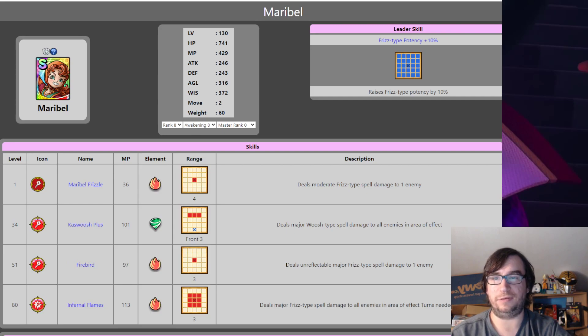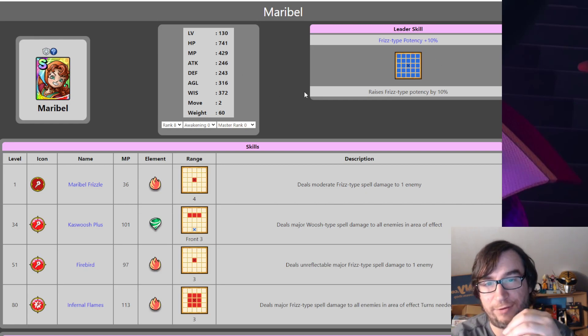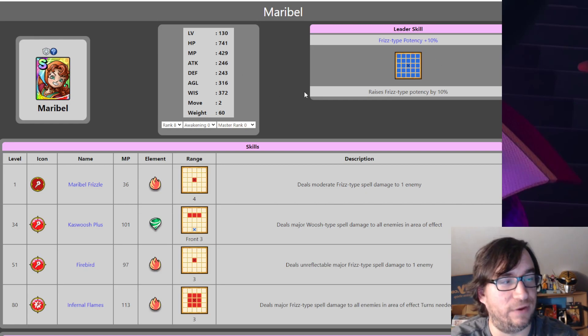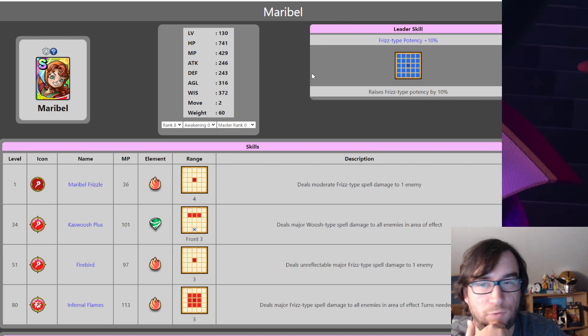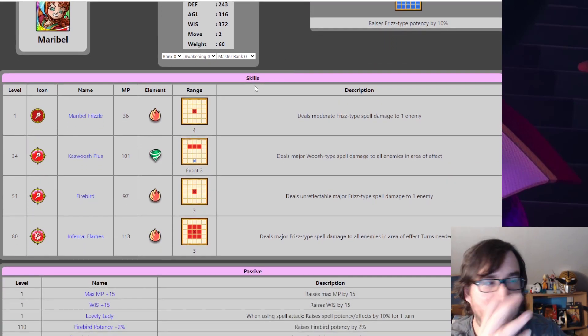We're getting towards DQ7 now. These are units that haven't been blossomed on JP. It's fairly easy to find out about JP blossoms — just look on the database or search Game 8. Maribel — she came out on JP right around when Global got A Stark.